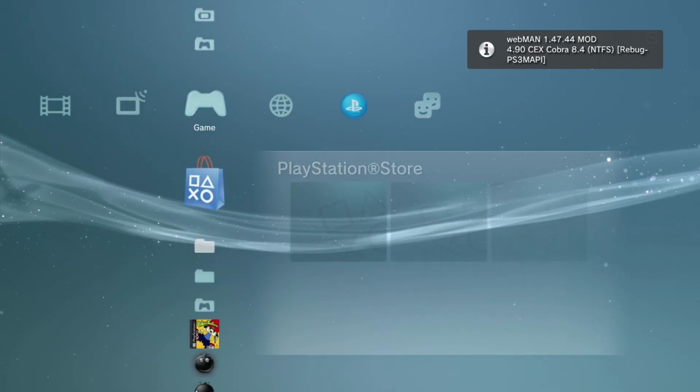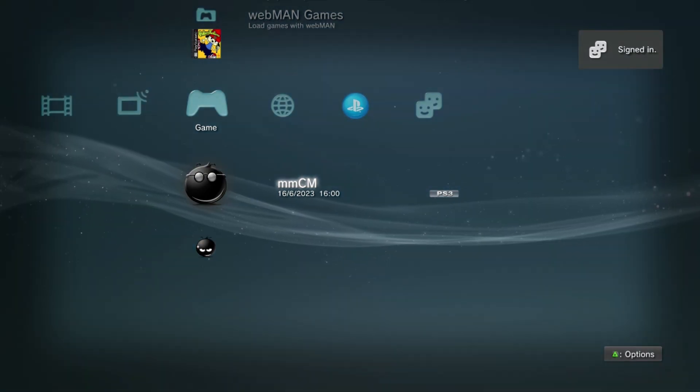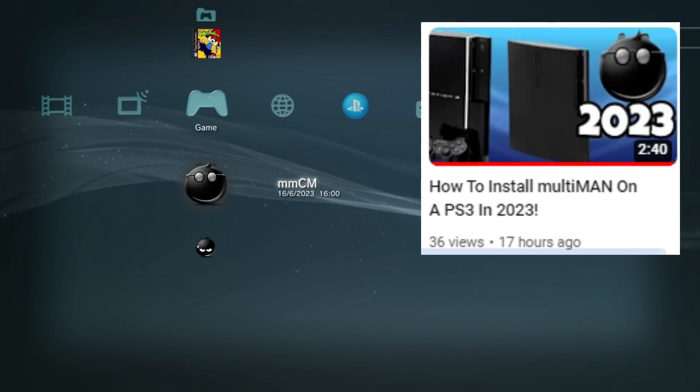Alright guys, to get started, you want to go to Game and go down to Multiman. If you don't have Multiman, follow my previous tutorial — I'll show you how to install it — and press X to load it.